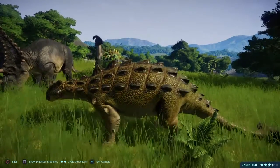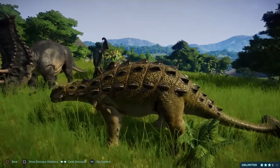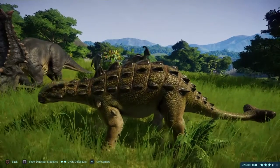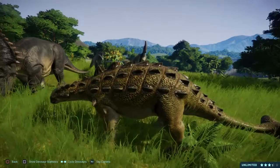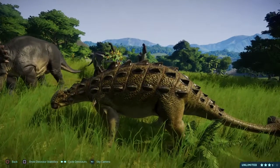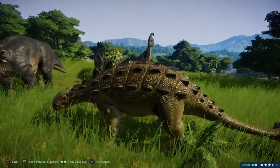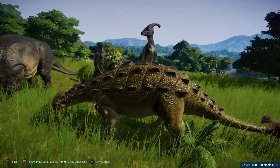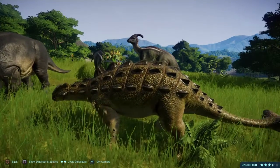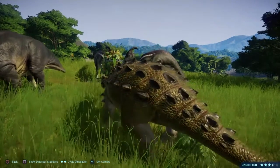In Jurassic Park: Chaos Effect, which was the toy line, a genetically advanced Euoplocephalus was planned for the toy line but was scrapped. Unfortunately, the creature doesn't have any trivia highlighting any development that might have gone into the planning for the species — no behind the scenes information, nothing of that sort.